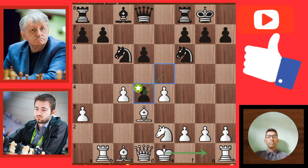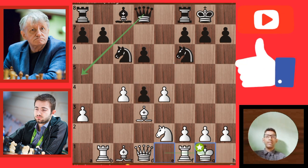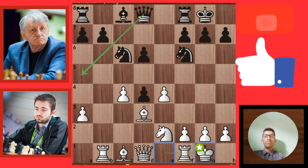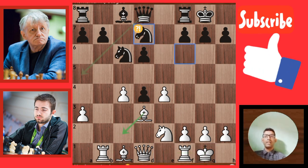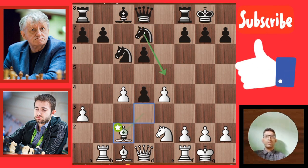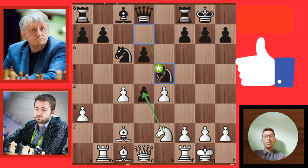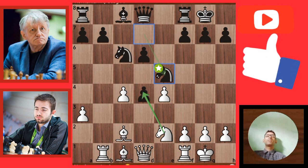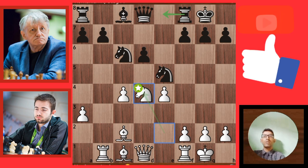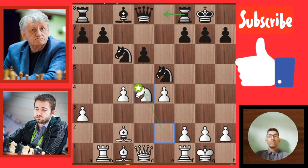Pawn takes pawn — E takes D4. White is castling now, short castling. The 12th move of black: Knight D7. Next move: Bishop to C2. The 13th move of black: Knight D5. The 14th move of white: Knight takes D4.